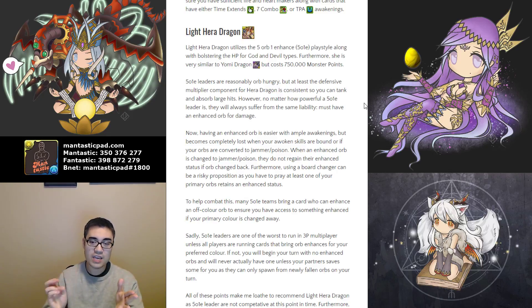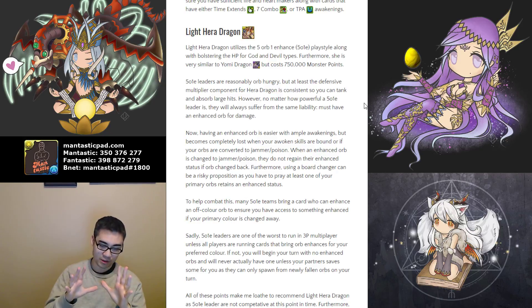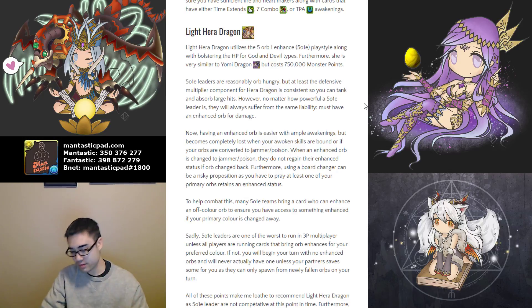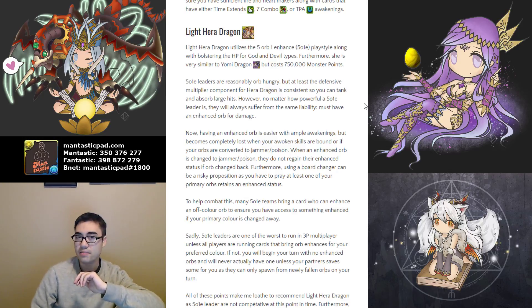If a boss disables your awoken skills or changes those enhanced orbs to Jammers or Poison, you are not going to be able to activate, because even if you change the Jammers and Poisons back to your color, they won't retain that enhanced status. There are ways to overcome this — the most common is bringing an enhancer like Light Akkichi, which would have beautiful synergy with Light Hera Dragon. Another option is to bring a sub with Light Orb Enhance Awakenings but also Enhanced Orb Awakenings for another element, giving you a backup. If your Light Orbs get changed away, you can convert that secondary element to Light Orbs with enhanced status.